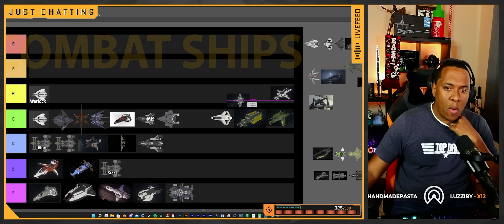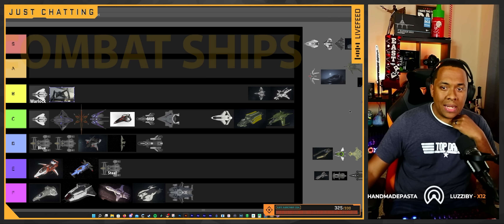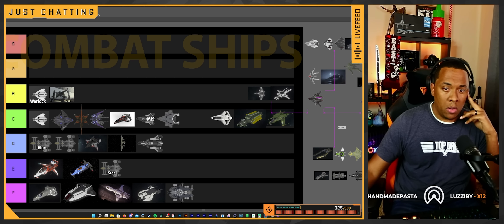The Buccaneer — back of B tier. The Prowler I'll put at the beginning of B. The Prowler has a lot of firepower. It's slow and not very maneuverable at all, but you just play to that advantage — sit back, strafe, and let everything come to you.